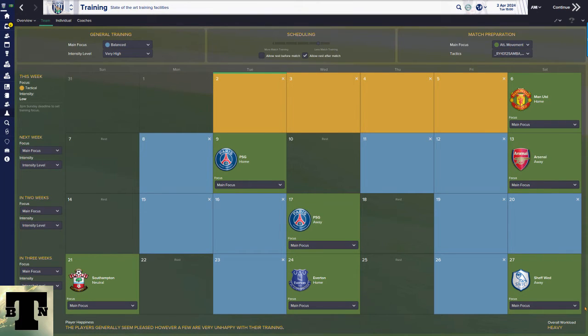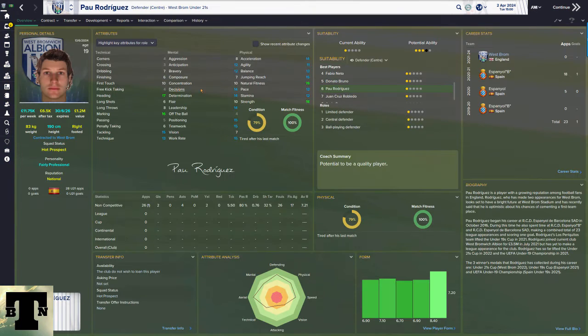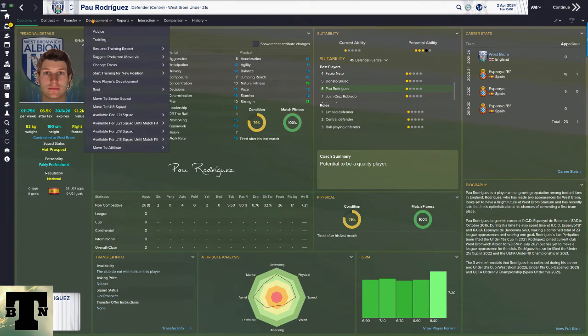General training affects the overall workload of the whole team — you're telling the whole team to do drills together. If you set general training to very high, players can't be intensive about their own individual training. The best option if you don't want to manage training much is to set it to balance average.